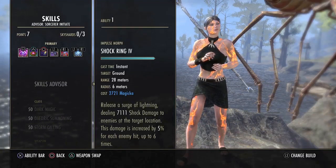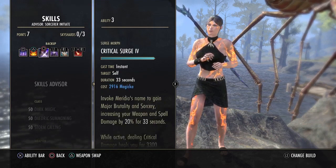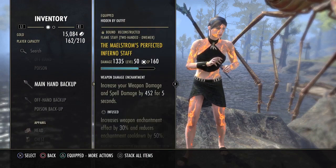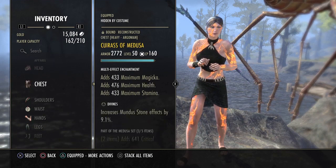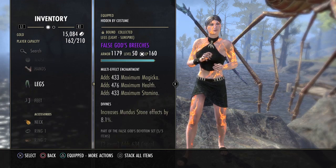For skills I'm running: Shock Ring, Scalding Rune, Inner Light, Streak, Silver Leash, Ice Comet, Lightning Flood, Elemental Blockade, Crit Surge, Boundless Storm, Spell Symmetry, and Fire Your Rage. For gear I'm running five pieces of False God, five pieces of Medusa, paired with a Pale Order ring and a one-piece Slime Craw. I'd also add that the build doesn't really matter as long as you're survivable enough, have Chains, and have enough AoE and DPS to kill everything efficiently.